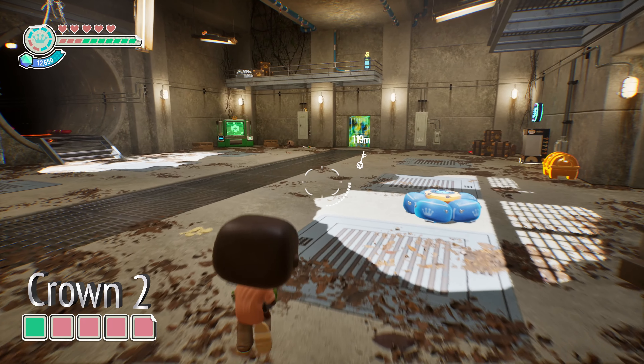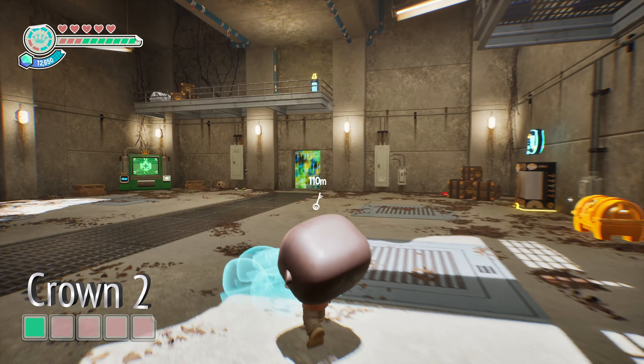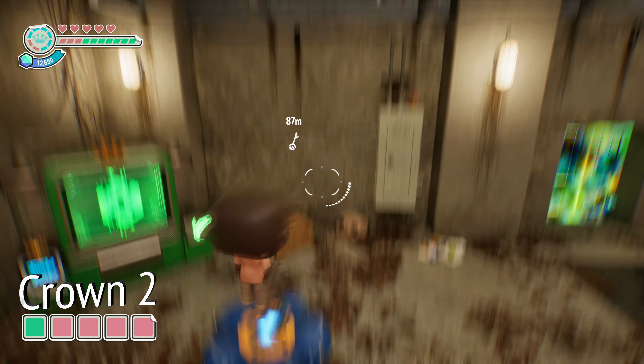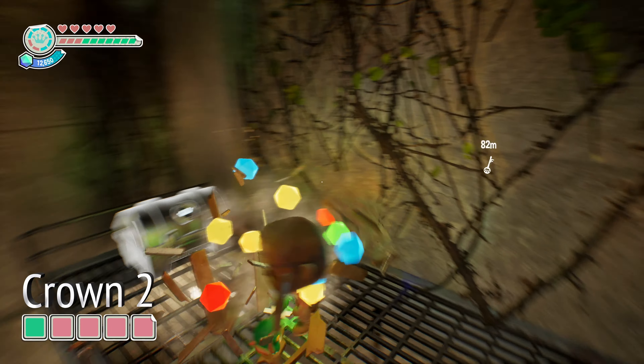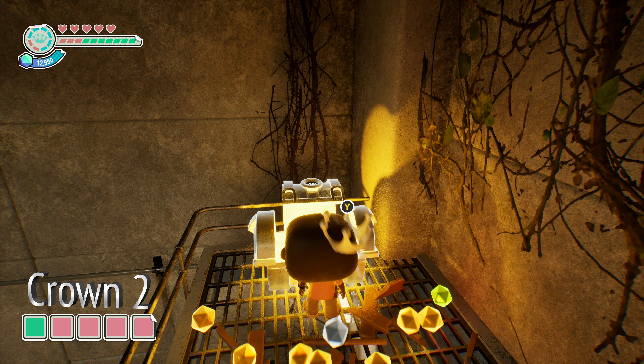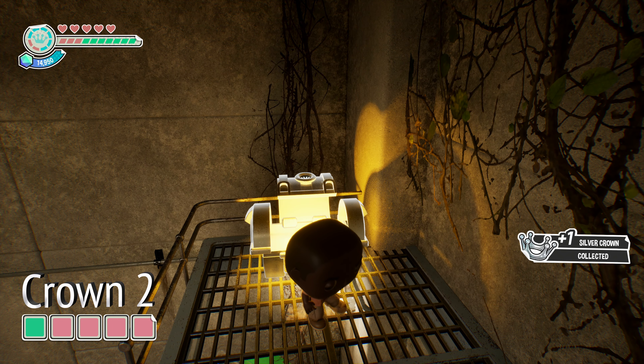Next up is silver crown number two. What we need to do is grab a bounce pad, move it over here beneath this ledge, jump up, and we can destroy some of these boxes. And there is silver crown number two. Nothing else you have to do for this one — very simple.